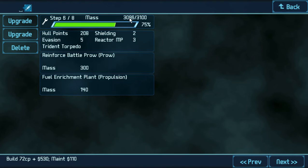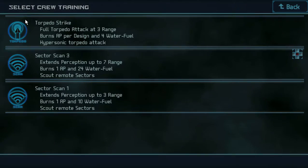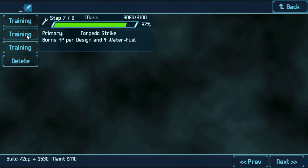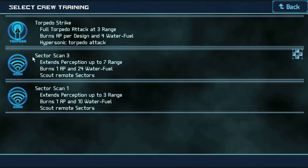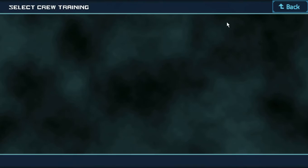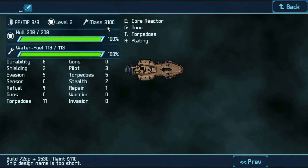We're getting really close to the end. Training in torpedo strike at three range — that's the one we needed. We can do sector scan three. And nothing else. So it's going to be a scanner torpedo ship. And that's it then.